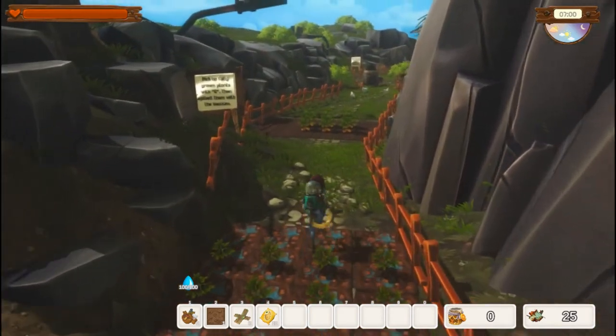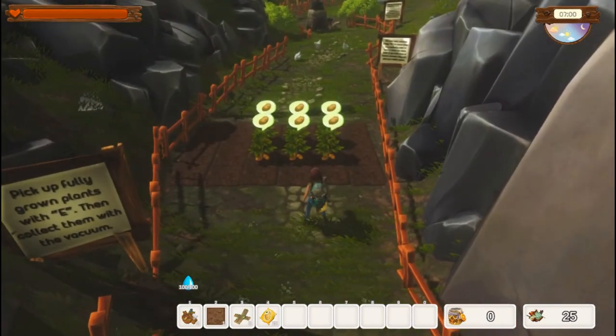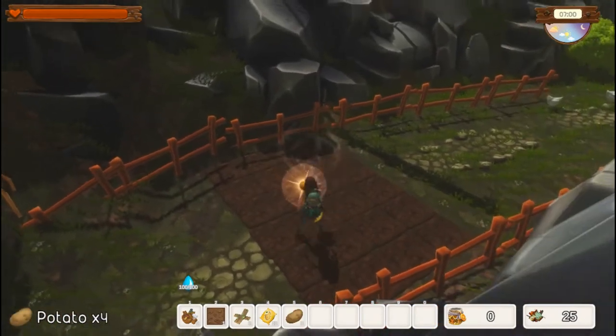Plants take about three days in-game to grow. You can pick up fully grown plants with E and then collect them with the vacuum. I like to just vacuum first so that they collect right up.